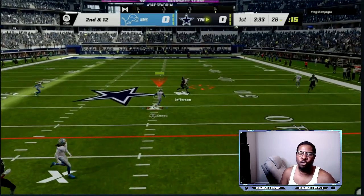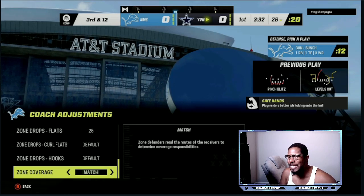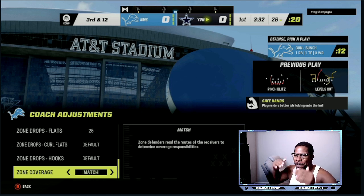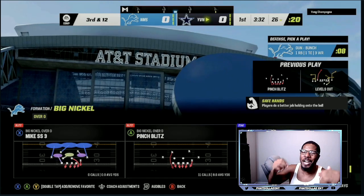Over there you can go ahead and put a purple, a cloud, or an inside third — any kind of adjustment you want, you can make on the play. On third and 12, we are going to go into zone coverage and put it unmatched. That means I'm going to run either a cover six or cover nine because they are running gun bunch.